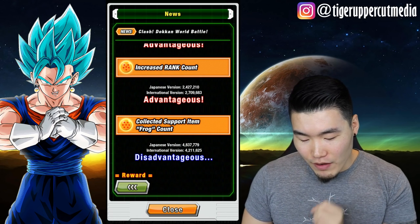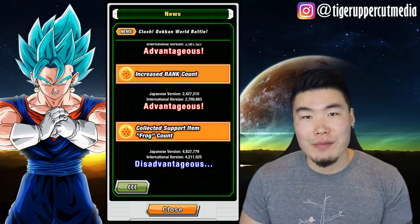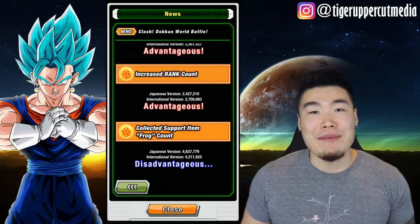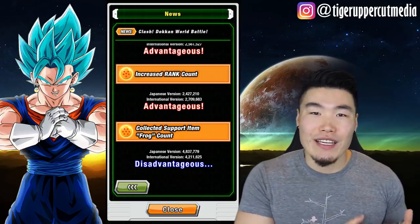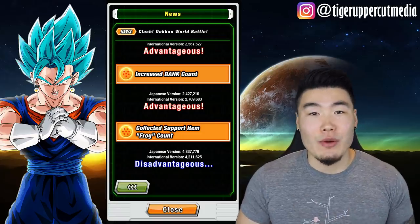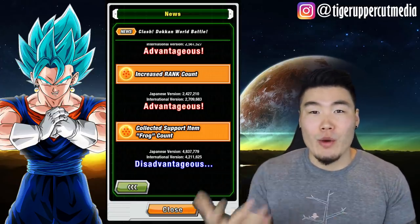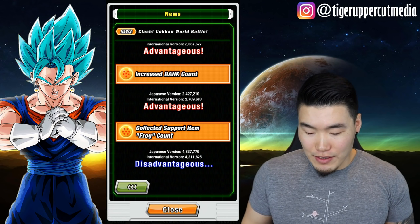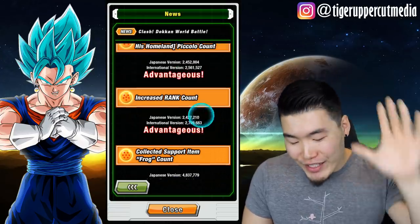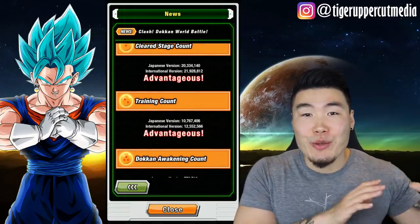The very last thing is the number of collected frog support items, and here is the only category that Global is losing by. I don't think anyone's super hyped about this frog trading item — everyone is too busy grinding the orbs and the dupes for the Piccolo. Honestly, I haven't run this frog stage more than once; I think I ran it a second time by accident because I thought it was the orb stage. I don't see why people would be grinding to farm the frog. So if we lose this department, it's fine. That's 6 out of 7 categories going Advantage to Global.